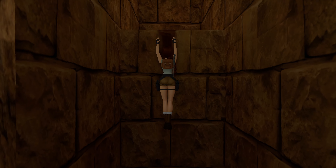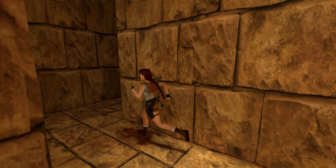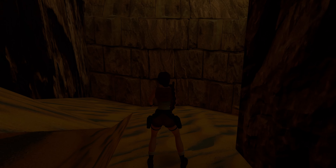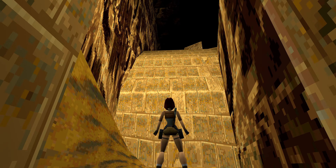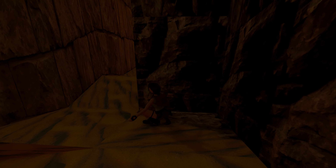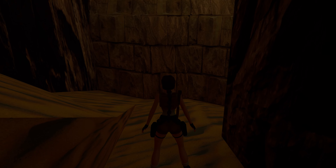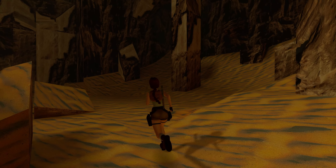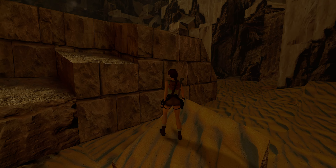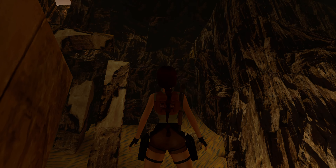We'll head back up into the main Sphinx complex and look for a second switch. Look at the lighting here — darkness on this underside and light as it gets to the top. Beautiful, such a big difference. Now perching ourselves up here to get a better lay of the land — there's a switch just up there, and that's where we'll be heading next.